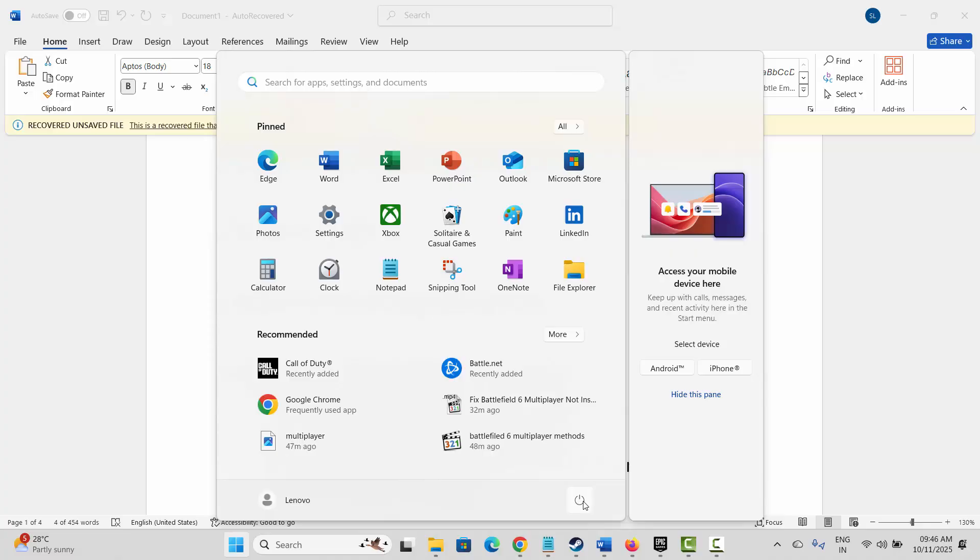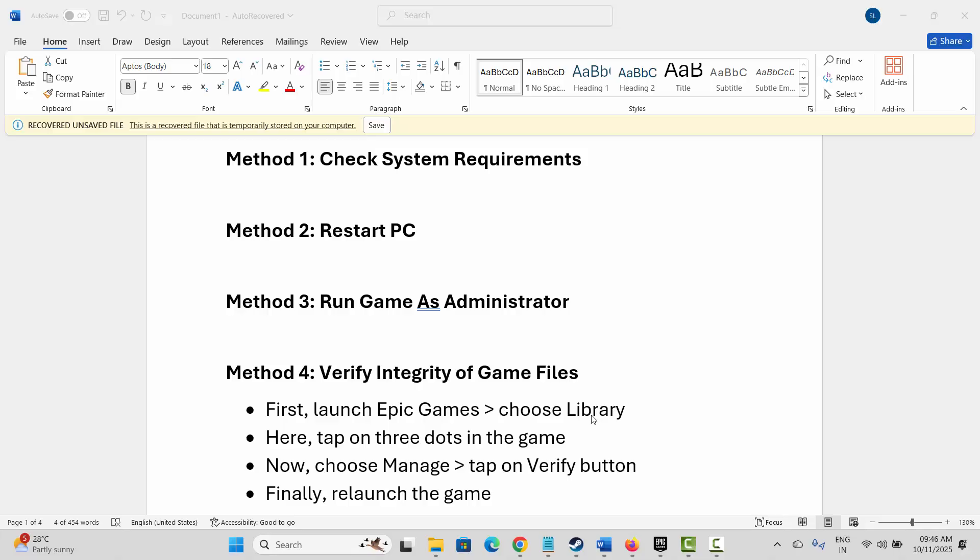The next method is to restart your PC. For that, go to the Windows icon, click on Power, then select Restart. This will restart your system. After your system restarts, check if you can launch the game.